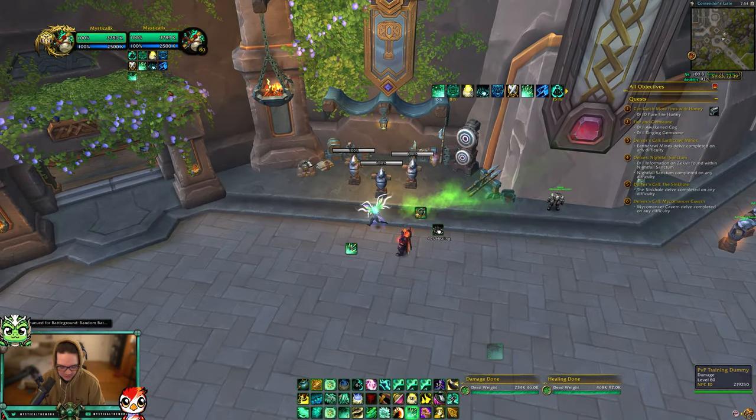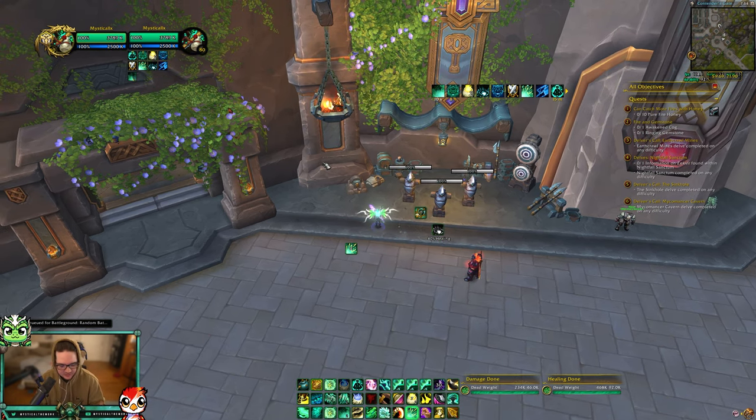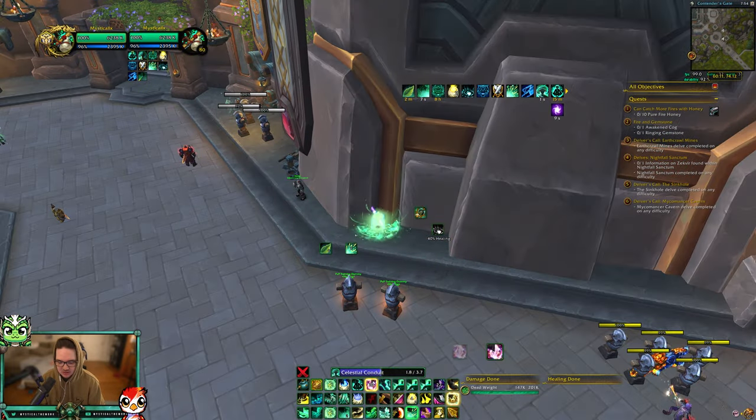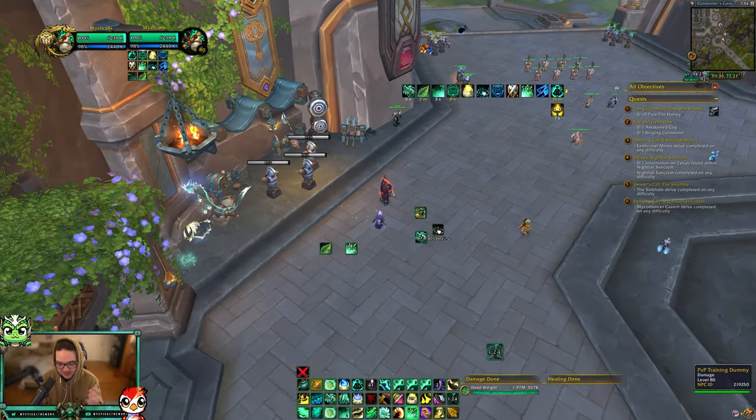The Shadowmeld interaction is also interesting. If you're in a situation where there are a lot of people around but you want to get your port off or get your Celestial Conduit celestials out, you could Celestial Conduit into port, then port back and cancel it to get the buffs on all your teammates.